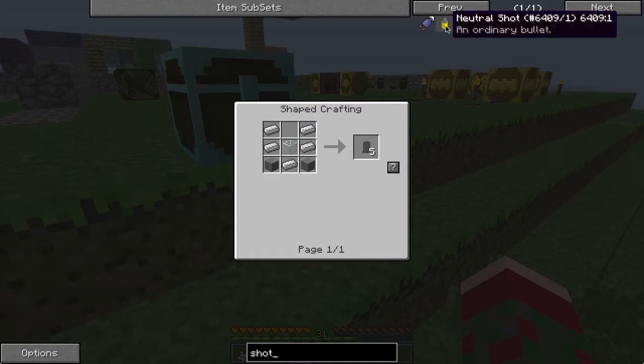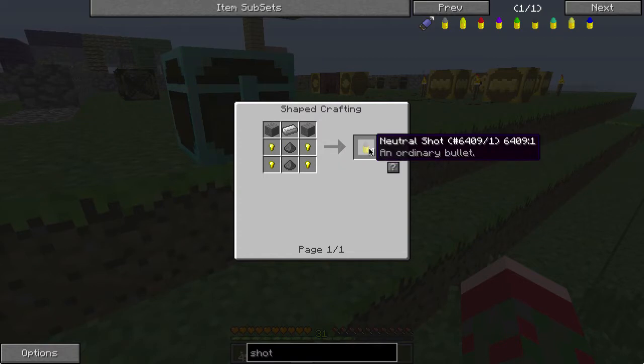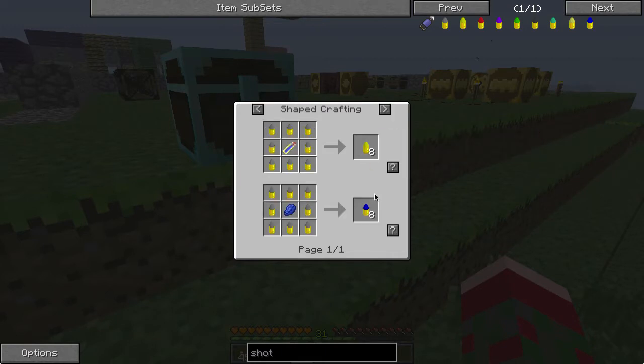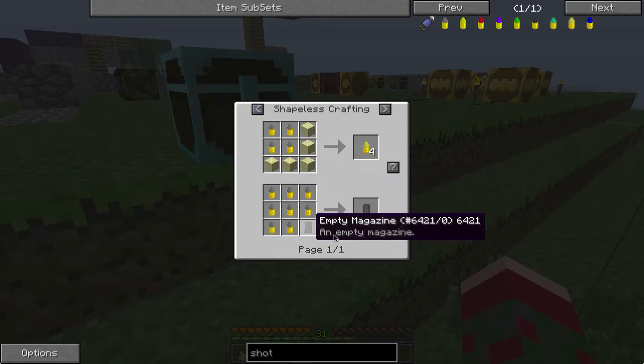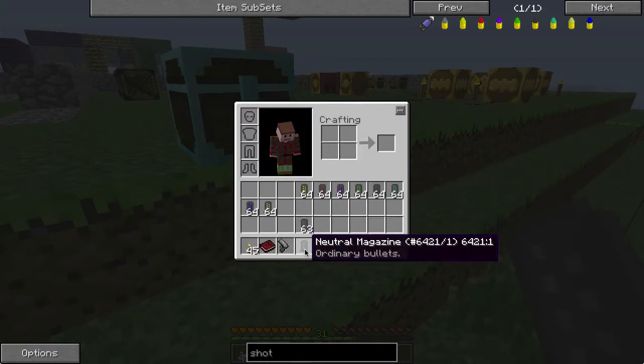This is a neutral shot — an ordinary bullet, the basic type of round for the hunter's handgun. You make it by combining four gold nuggets, some stone, some iron, and two gunpowder to make four rounds. In order to make one magazine you're going to need eight rounds, so you'll have to make two recipes per magazine. So this represents four gunpowder for eight rounds. It's a little expensive, but I think it's worth it.